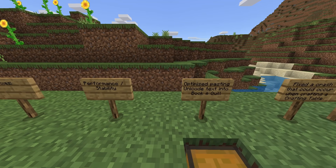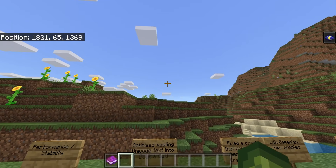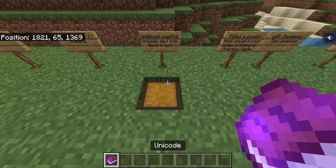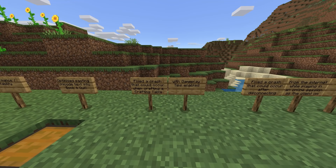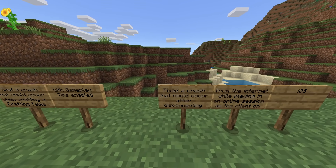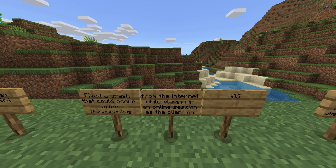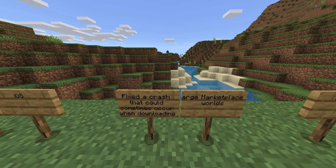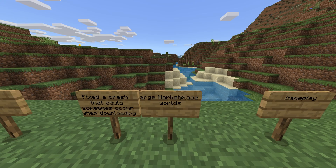Performance and stability: optimized pasting of Unicode text into book and quill — Unicode looks like a crazy text font; previously it was breaking the game. Fixed a crash that could occur when crafting a crafting table with gameplay tips enabled. Fixed a crash that could occur after disconnecting from the internet while playing in an online session as the client on iOS devices.